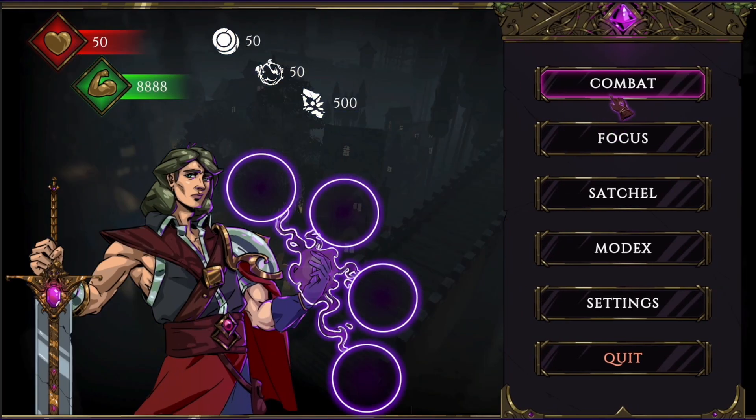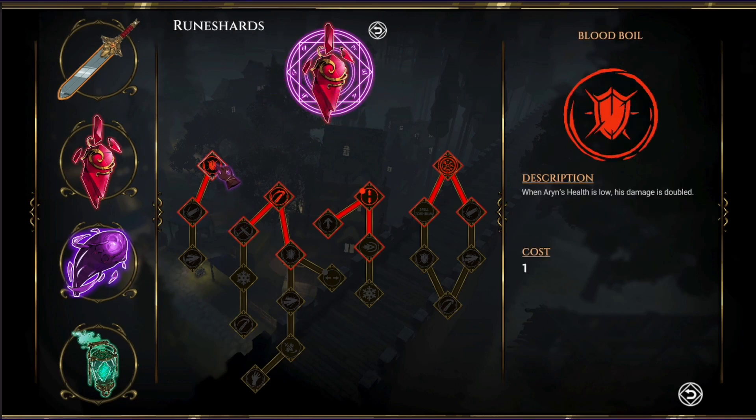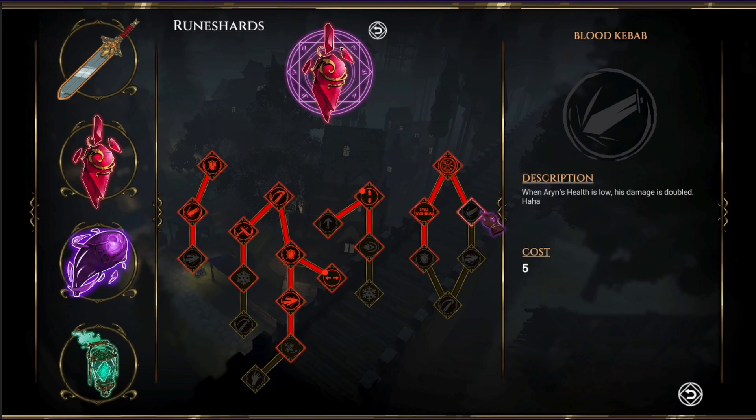Now that we have two of the three weapon classes, we needed a proper character customization menu where the player can select their weapons and other equipment such as rune shards — magical shards that massively affect a player's playstyle. This is the first iteration of it, focusing mostly on the layout and functionality, as the design and icons are placeholders as of now. It's simple and we plan to maintain that so as to not overwhelm the player.